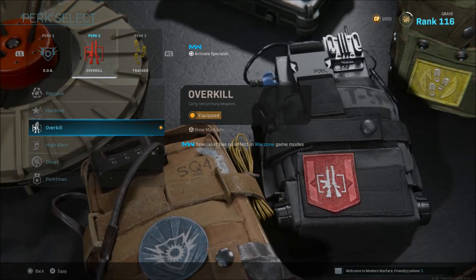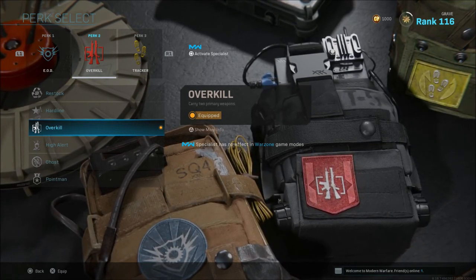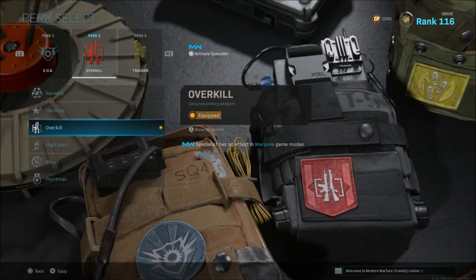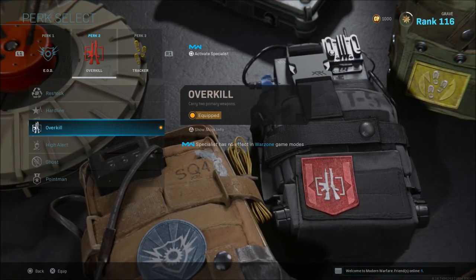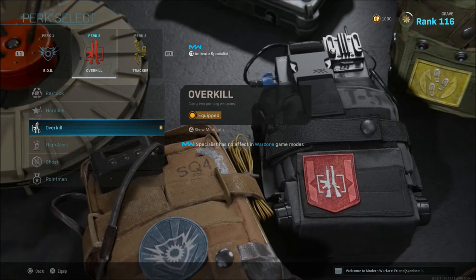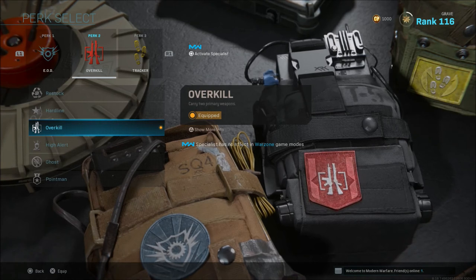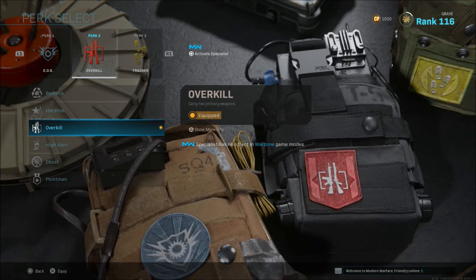Overkill is probably the best perk in Perk 2 because you can carry two primary weapons with five attachments on both. You can carry an AR and an SMG, an AR and a sniper, an LMG — whatever you want. This makes Overkill the go-to for most players because they want enough ammo and want to be comfortable with both weapons once they get their loadout.